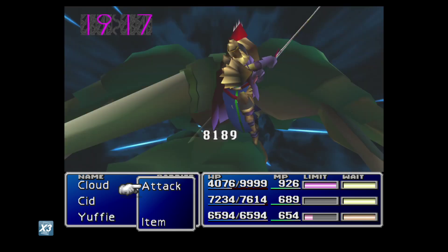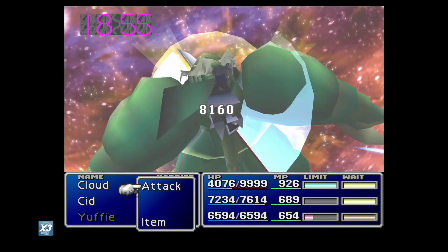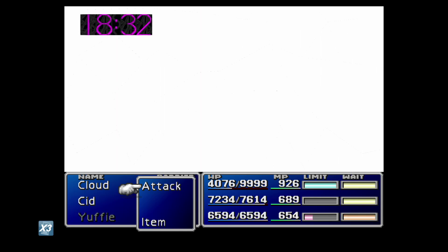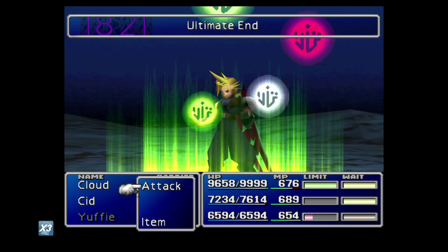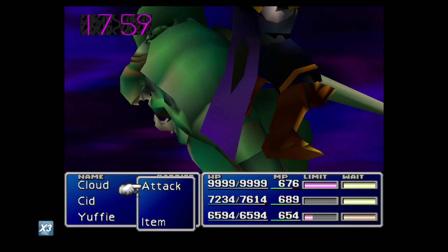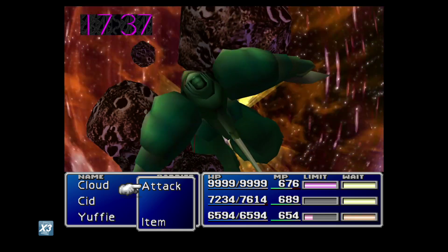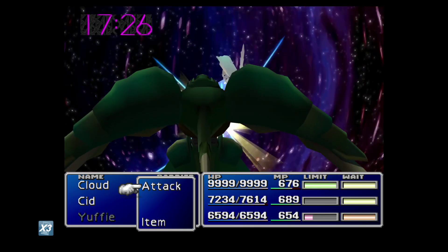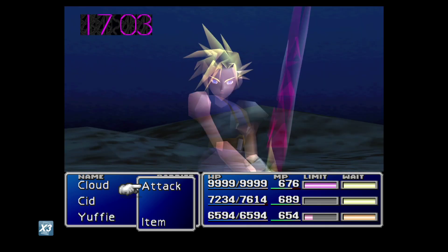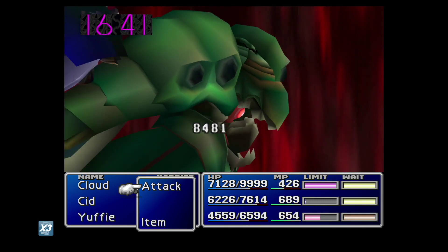Cloud has taken quite a bit of damage from Emerald Weapon's first attack. But because we linked Knights of the Round with the HP Absorb materia, every time we finish casting Knights of the Round, Cloud is going to be healed to full — every single time. Which effectively means that we don't have to worry about healing. You might be thinking: what if Emerald Weapon gets two attacks in before Cloud gets to cast Knights of the Round? Well, that can't happen, because we've linked Counter to Mime. Mime, as long as we perform no other action, is always going to cast W Summon Knights of the Round. And because we've got that linked with our Counter materia, Counter is going to activate Mime every single time Emerald Weapon performs an action. And because Counter is level 5, it will never fail to go off. So every single time Emerald Weapon does anything to us, we're going to Counter with W Summon Knights of the Round and heal to full.